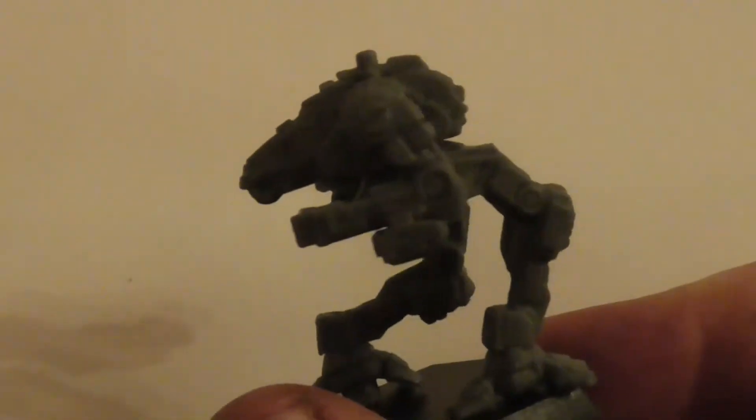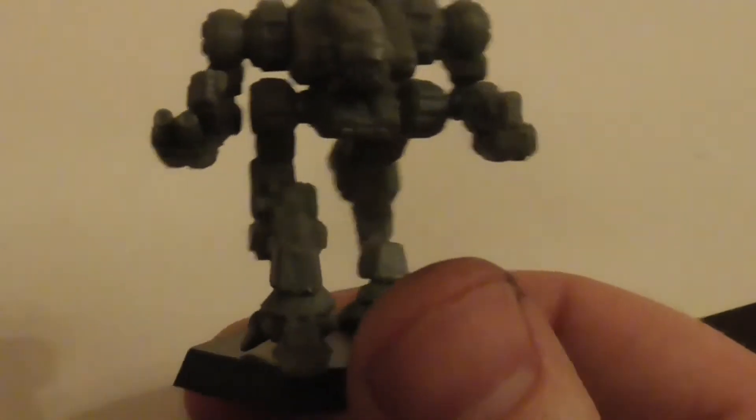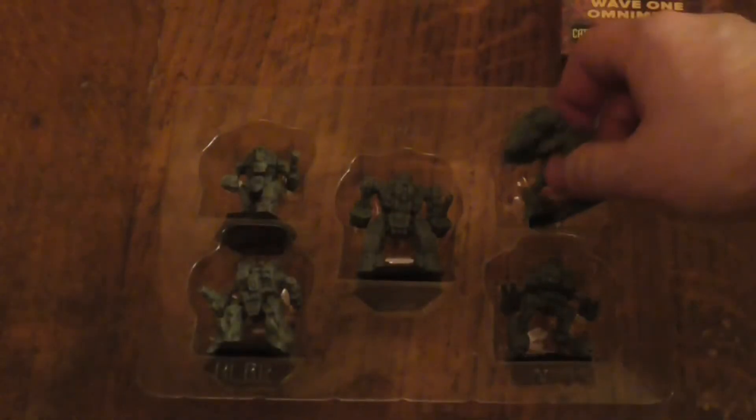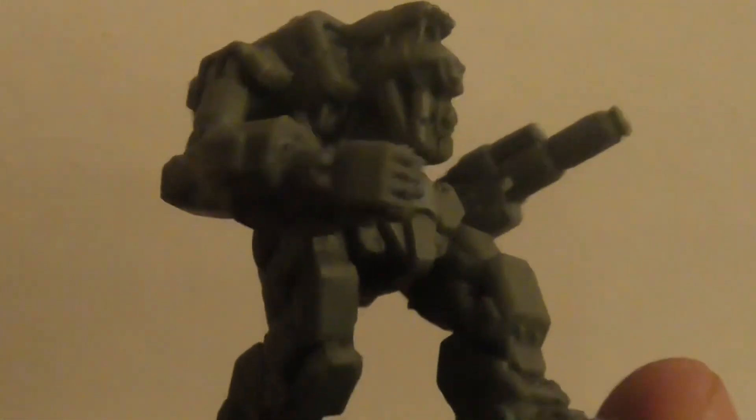Also, it doesn't look as heavily armed. I think this is a 40-tonner. This one's the Ice Ferret. I think it's got a decent arm bit. It kind of looks cool though — the bits underneath the mouth area kind of make it look like it might even have a bit of teeth underneath the cockpit. I do like what they've done with these.